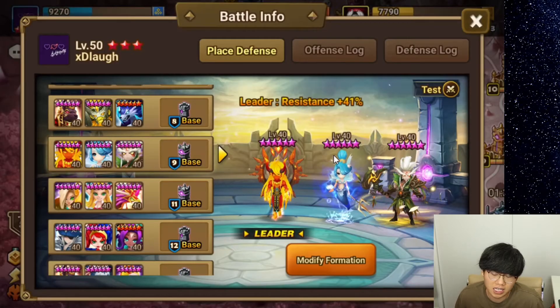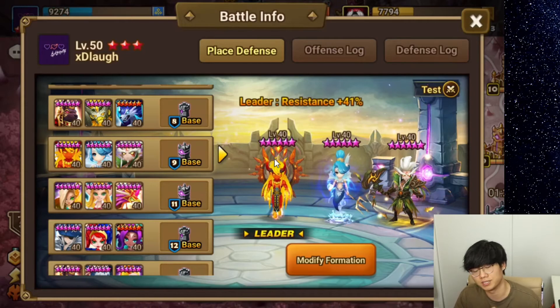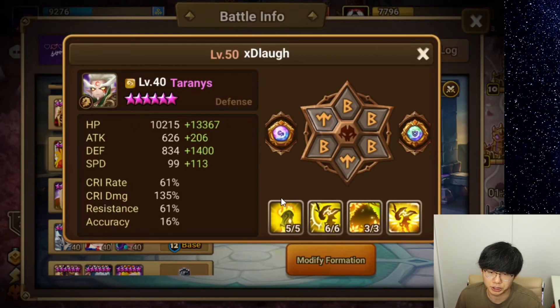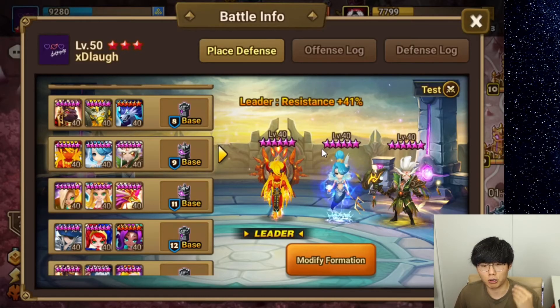The point of this team is to survive and take many turns because they are on Violent. Tesarion puts on that Oblivion defense break, and Tyranus follows up with his own big shot on those units that are defense broken. And the Tetra is constantly bringing in that heal with her passive and the cleanse.